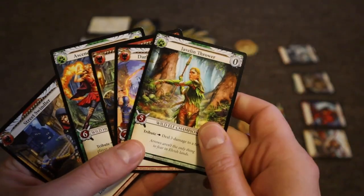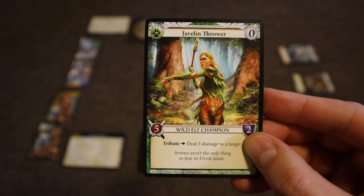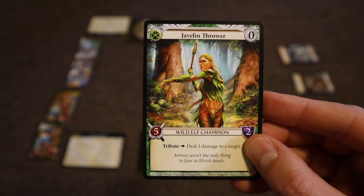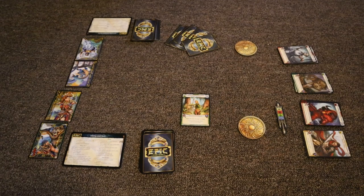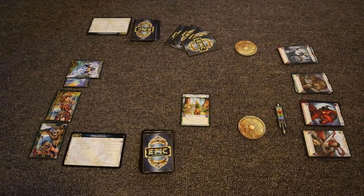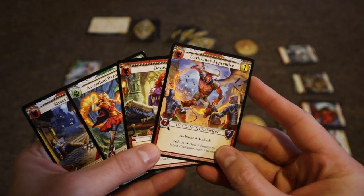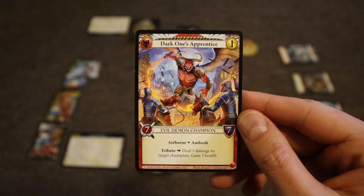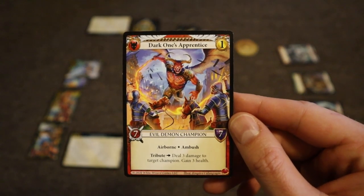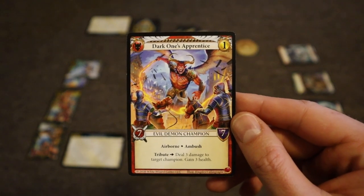For example, I might play this champion — it's zero to play — but it has a tribute, which means once it's played, that power activates. When I play it, I can do three damage to a target. Since there are no opposing champions right now, I'll do damage directly to the other player, bringing their health down to 27. I still have gold available, so I'll play another champion using my gold. This one also has a tribute of dealing three damage to a target champion and then gaining three health.